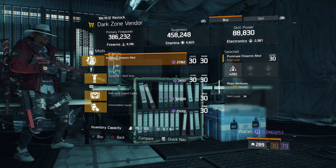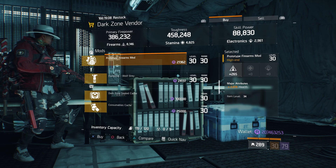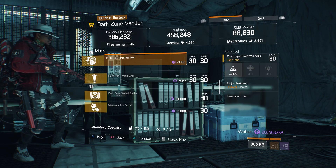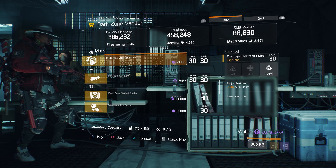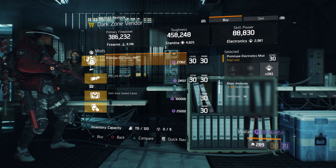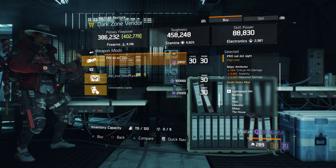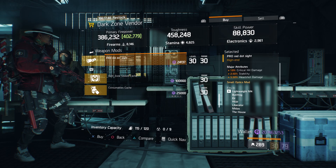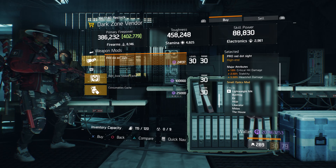Also here we got a Prototype Firearms mod with 265 firearms and 2,978 health. For our next gear item, we're going to head over to West 53rd Street Checkpoint. Here the Dark Zone vendor has a Prototype Electronics mod with 265 electronics and 3% skill haste. Also here we got a Pro Red Dot Sight with 19% crit hit damage, 2.50% stability, and 5.50% headshot damage.